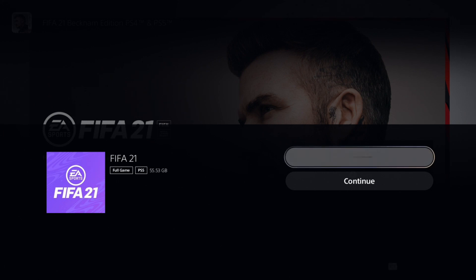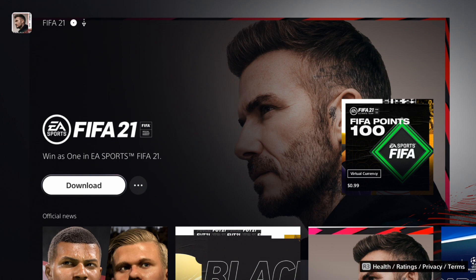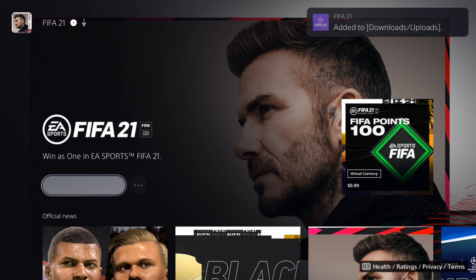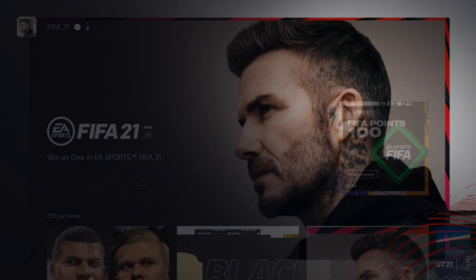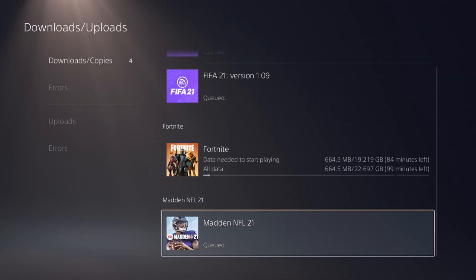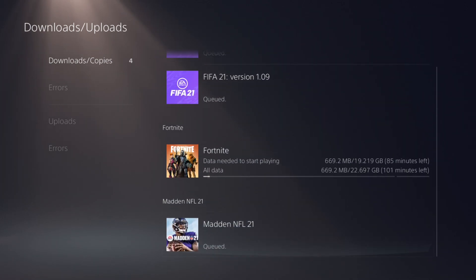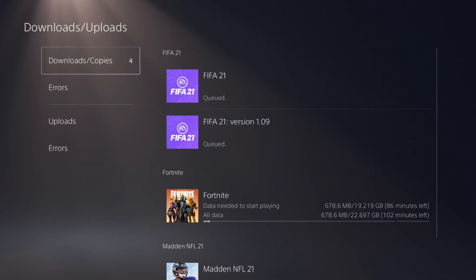It tells you that every time you start up the app, you will need the PS4 copy in the system. All you have to do is hit download, and your PlayStation 5 copy will download. You guys can then delete your PlayStation 4 copy so it doesn't take up room on your PS5. This works for Madden, FIFA, NHL, UFC — any game you can do this for.